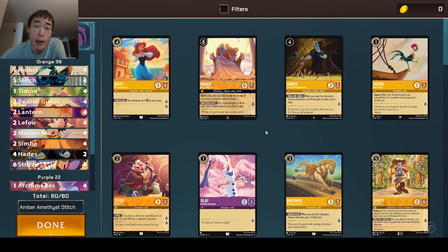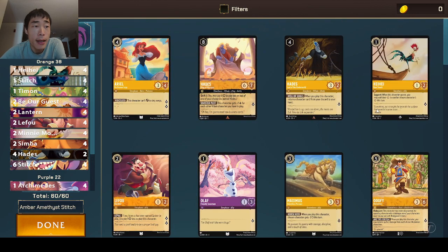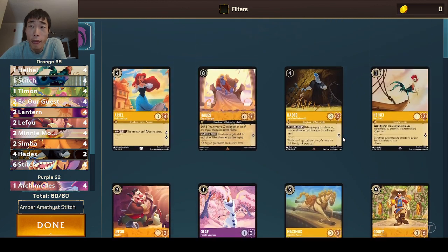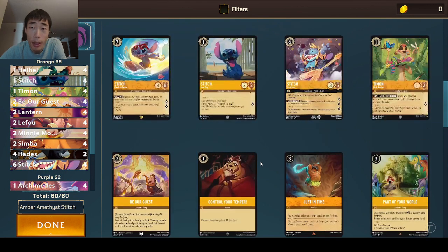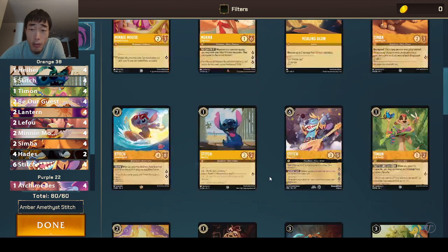So notably, last time we ran this deck we used a bunch of the same cards — most of the one drops. In Amber we have Heihei, Stitch, Timon, and Be Our Guest in order to search out for our key cards and combo tricks. Lantern to speed up our deck, LeFou — also a two drop — and Minnie, also a two drop. And Stitch. Those are all the same cards as last time.